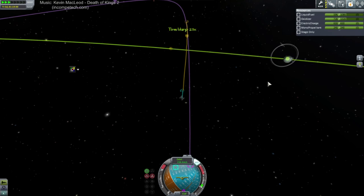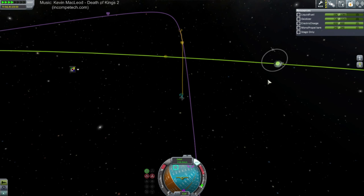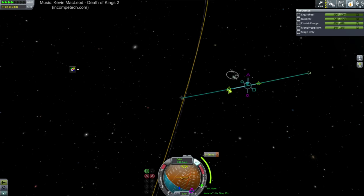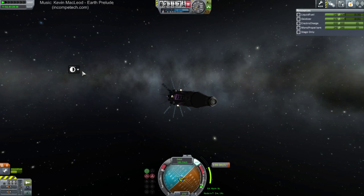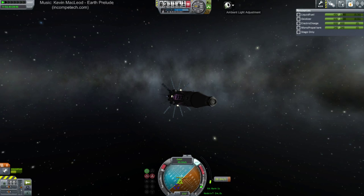I have finally decided that the time has come to do the Minmus science milking. Entering Minmus sphere of influence. Let me plot our orbit. I don't like where that toolbar ambient light adjustment thing is — I should have used Ambient Light Adjustment earlier, and maybe a little bit now.